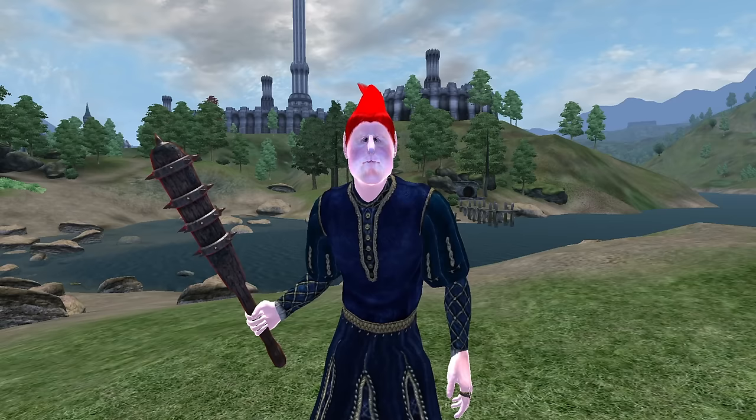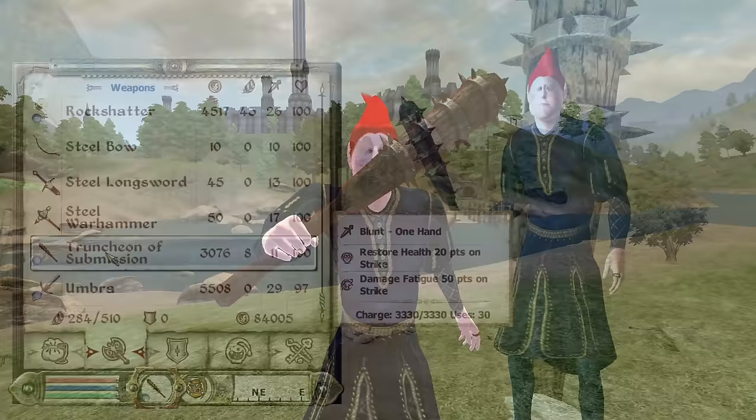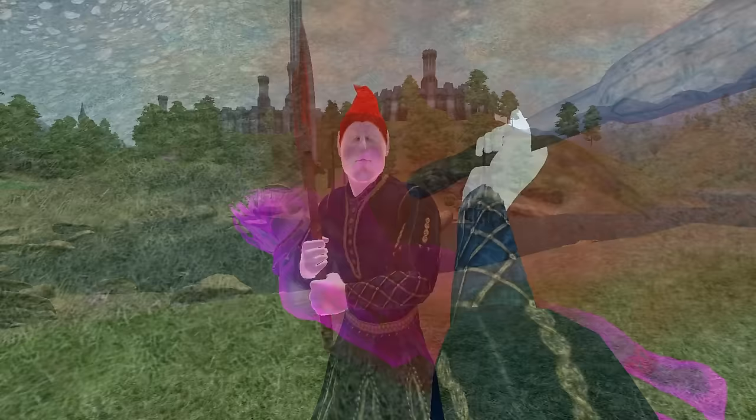Truncheon of Submission: The Truncheon of Submission can be acquired by purchasing it from Varel Morverin at Morverin's Peacekeepers in Anvil. It is a one-handed club, has an overall durability of 200, a value of 3,076 gold, deals 10 base damage, and has enchantments of Damage Fatigue for 50 points and Restore Health for 20 points.